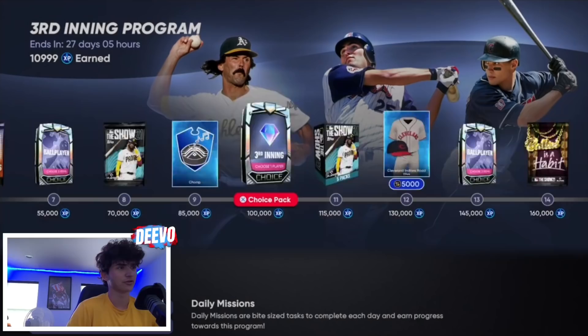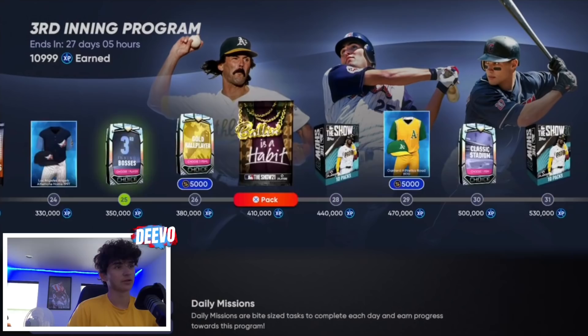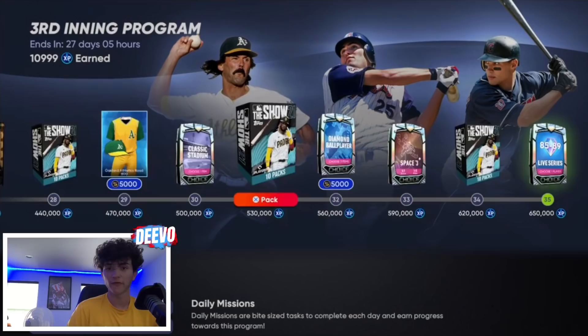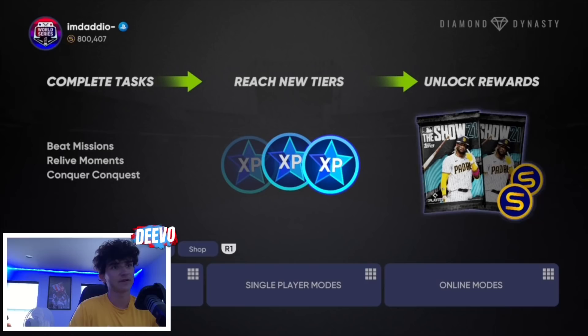The bosses are still going for like 130k right now. You get a bunch of diamond packs along the way, a bunch of headliner packs, a bomb habit pack, and another headliner. You get a five-pack bundle, a set nine, another gold ball player, a ball player at 410, a 10-pack bundle at 440, another 10-pack at 530, a ball player at 560, a space three-pack at 590, and a live series player pack at 650. This glitch is very efficient — not only do you get a ton of XP along the way, you also get a ton of stubs, not even counting the third inning program itself.